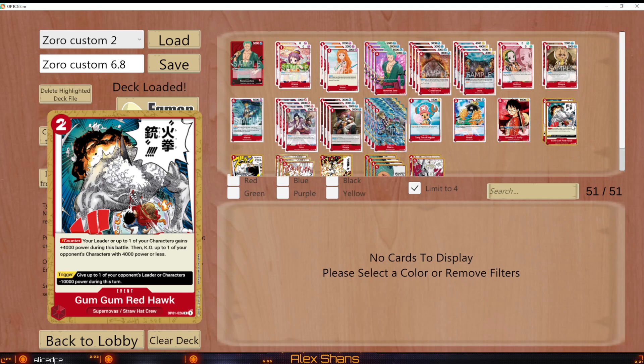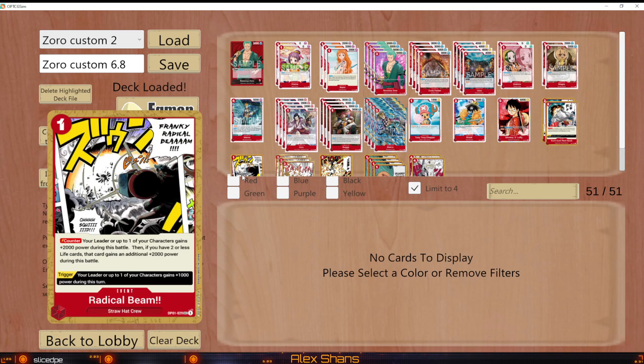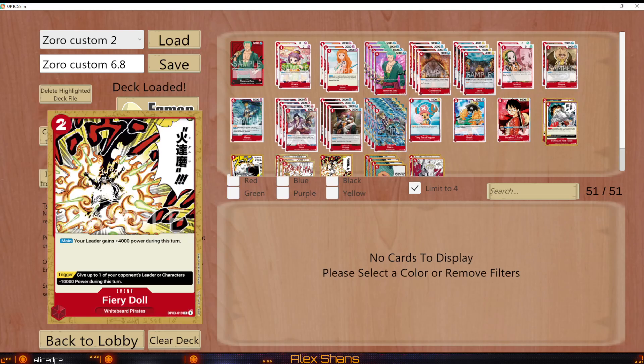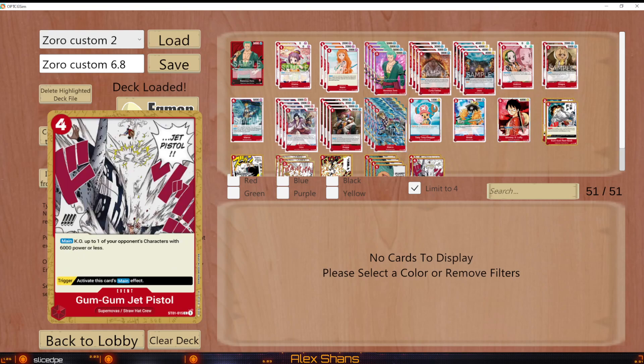For event cards: Red Hawk is a very good card that can KO one of your opponent's cards. Radical Beam would be at four if it could be, but since it can't, at least one. Fire Fist is a great way to clear boards, especially in the Whitebeard matchup. Fury Doll can help finish the game — it's a good trigger to minimize attacks, especially against a deck like Kid. Four Guard Points are standard, and Jet Pistol is good to clear the board, especially against Whitebeard since it has a trigger.